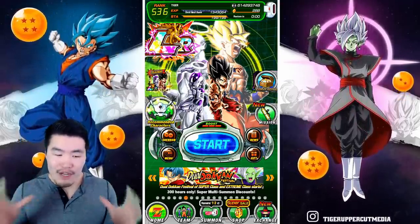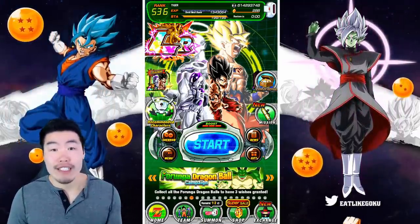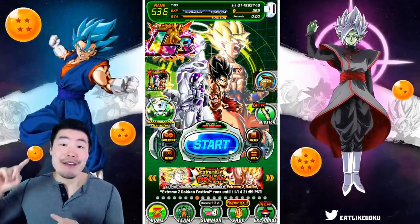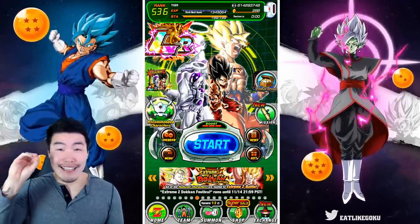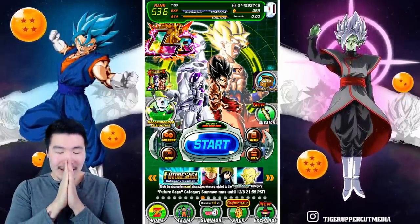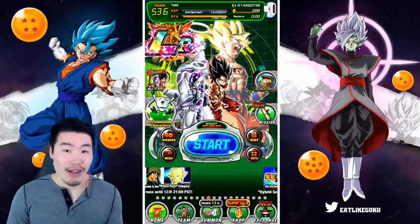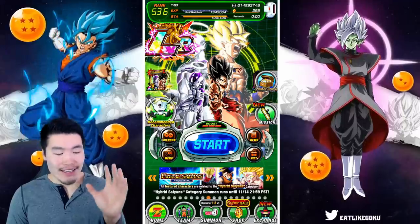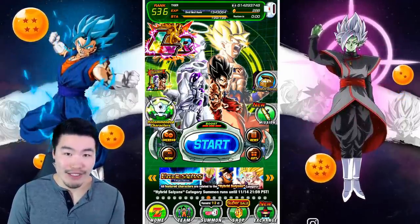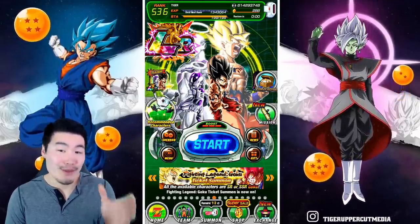And honestly guys, there are a bunch of conflicting emotions that I'm going through right now. Number one, obviously I'm super excited to summon and potentially pull these guys. But I'm also absolutely terrified to summon, because if you guys didn't know — and most of you should know at this point — the last dual Dokkan Fest I summoned on did not treat me so well. 3,000 stones, no AGL LR Gohan. That's with 3+1 discount.